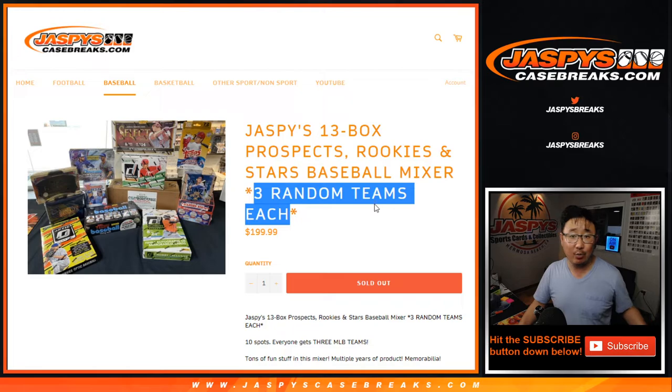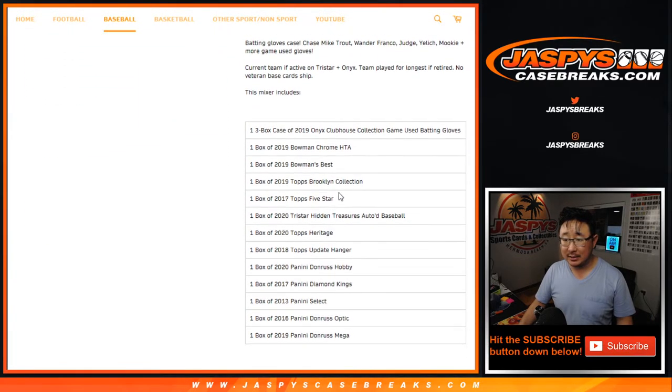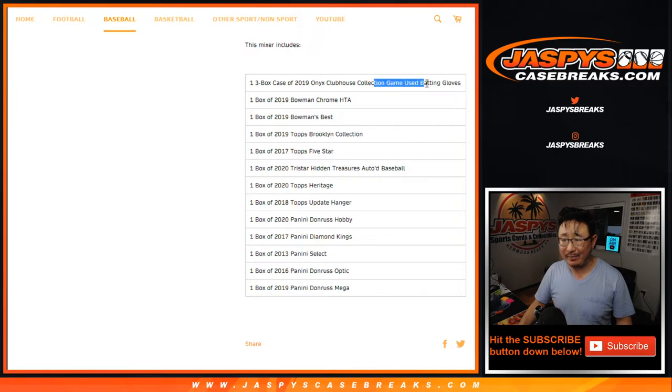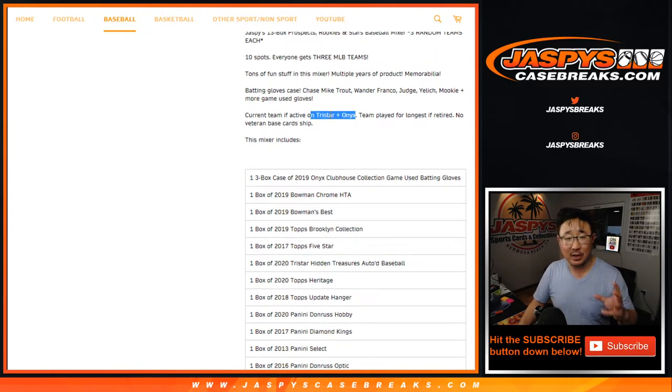One spot gets you three random teams each. And here are the boxes we're featuring - looks like we've got some game-use batting gloves in there too. For TriStar and Onyx, we'll use our no-checklist or non-pro uniform rules. An autographed baseball doesn't always have a team logo attached to it, so if they're an active player it'll go to the team they're currently on, and if they're retired, they'll play for the team they played for the longest.